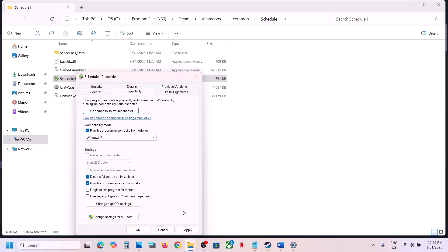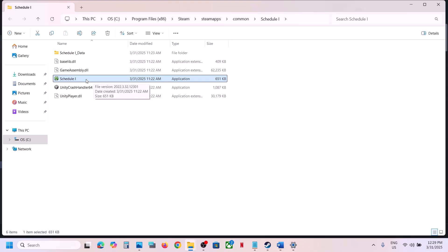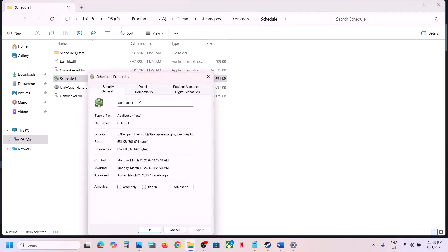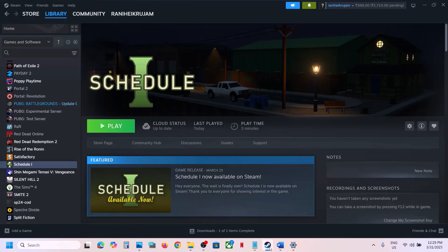You can also try checking 'Disable fullscreen optimizations', then hit Apply, click OK, and launch the game. If checking all these boxes still doesn't work, uncheck them all, hit Apply, click OK, and then follow the next step.